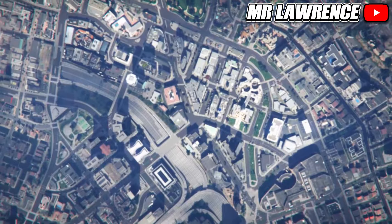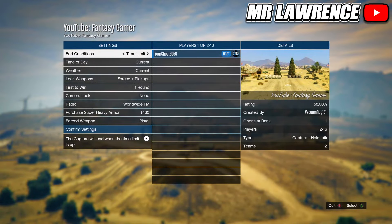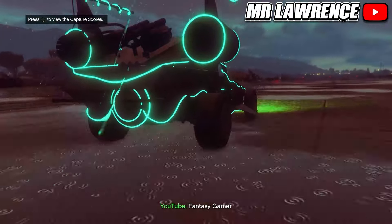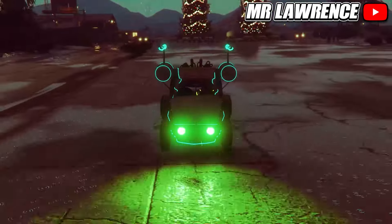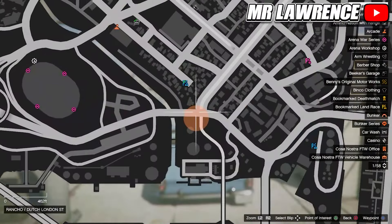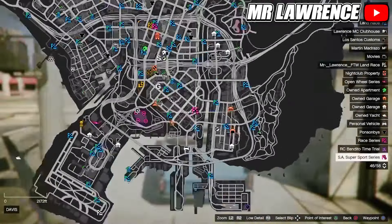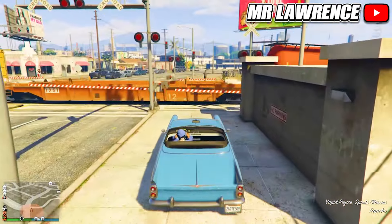Moving on to the next one — we have the Space Docker. This one can be unlocked by reaching level 1000 in the arena, but we can drive in it by bookmarking a job. The link is in the pinned comment and it's only for Xbox. It's pretty much the same as with the Clown Van, but this time the game mode is a capture. Mess around with the settings like weather, then invite someone and start. When you load in you won't immediately have the Space Docker — you will need to die and every time you respawn you will be in a different car. Do this until you have the Space Docker. You can also do this with friends and then freely drive around and take pictures.